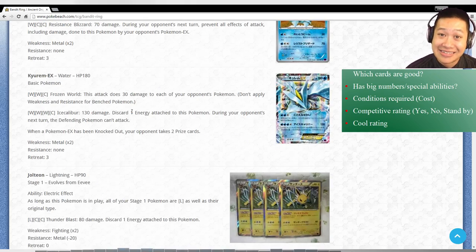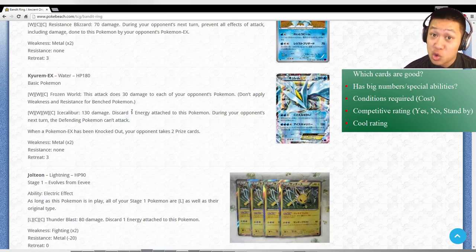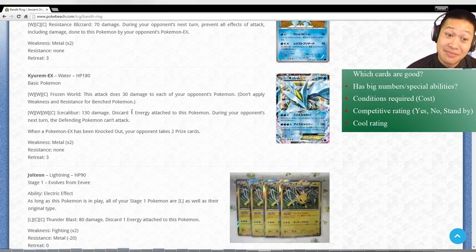Kyurem EX - it has the numbers but the giant cost is there. Three energies for its first attack, and you can't use Double Colorless Energy. Ice Caliber - four energies and you have to keep discarding an energy to keep using it. I don't see it as competitive, even though its coolness factor is sky-high. Kyurem's Ice Caliber is a great attack, but you're just probably not going to get as many prize cards compared to something else like Regizor. Unfortunately, no.